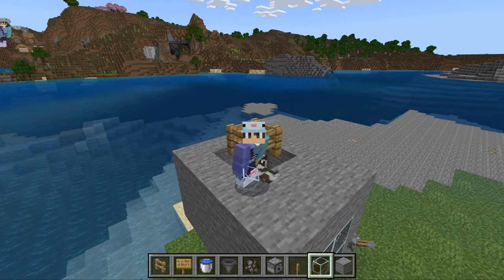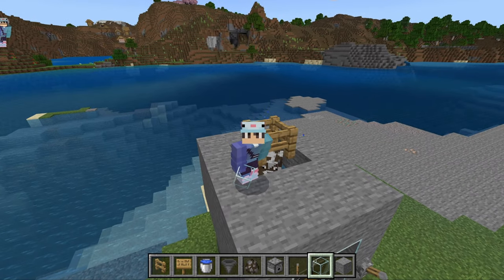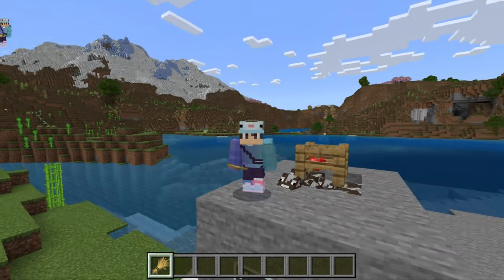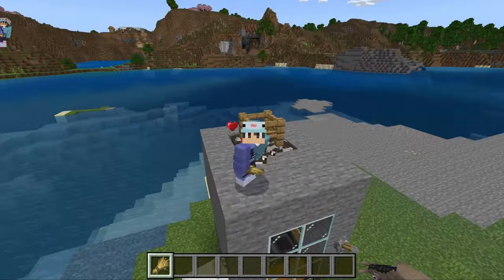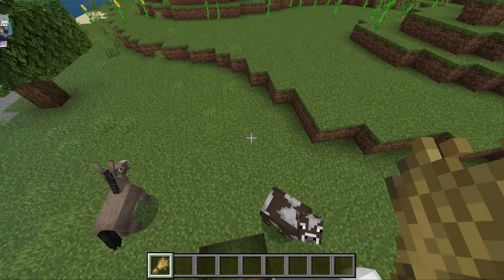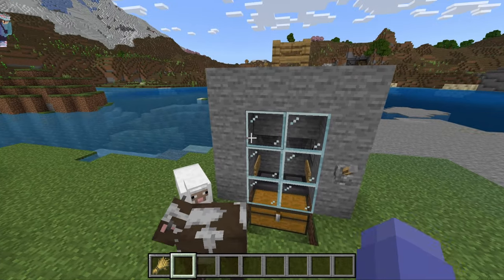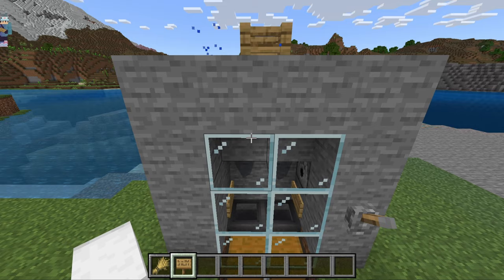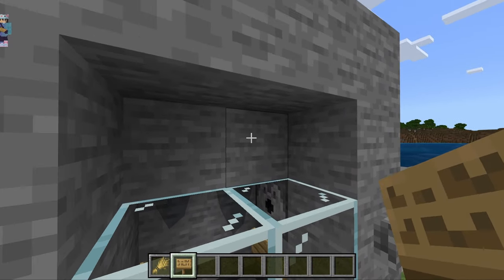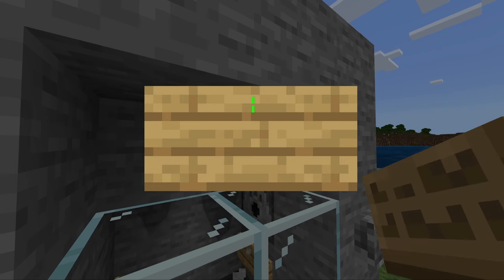So the idea of this farm is you can come up here and breed these top cows over here with some wheat. When they have some babies, the babies will come down over here, and then we'll grab a lava bucket from our inventory and place that in this dispenser. So imagine that your small little baby cows are all grown up now and there's cow chaos over here. Let's release the lava on them.